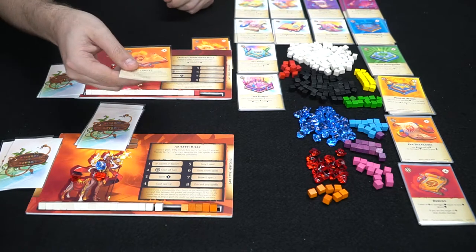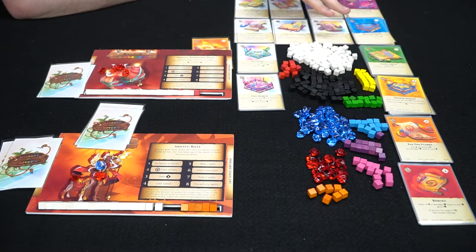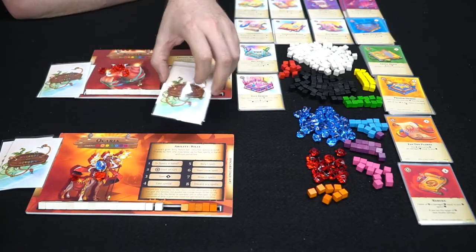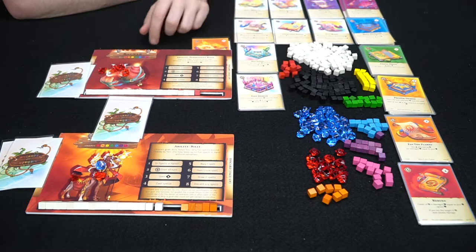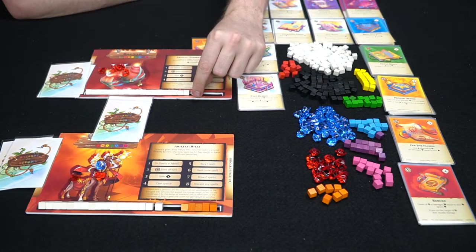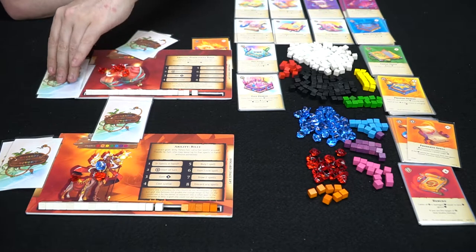After he's done playing his spells, he can choose to bury a spell on these stacks here by simply taking it and putting it underneath the stack so that he sees a new one. And now he can gain one new spell. The cost to gaining a spell is shown up here — zero, one, two, three, four, five. And if you are Ragnar, red is free. If you are playing as Orkaria, you get orange for free. You can also use health to buy the cards as well. So let's say I didn't want the red and I wanted an orange card — I could spend one mana or one health to do so. Then I put the card into my hand.